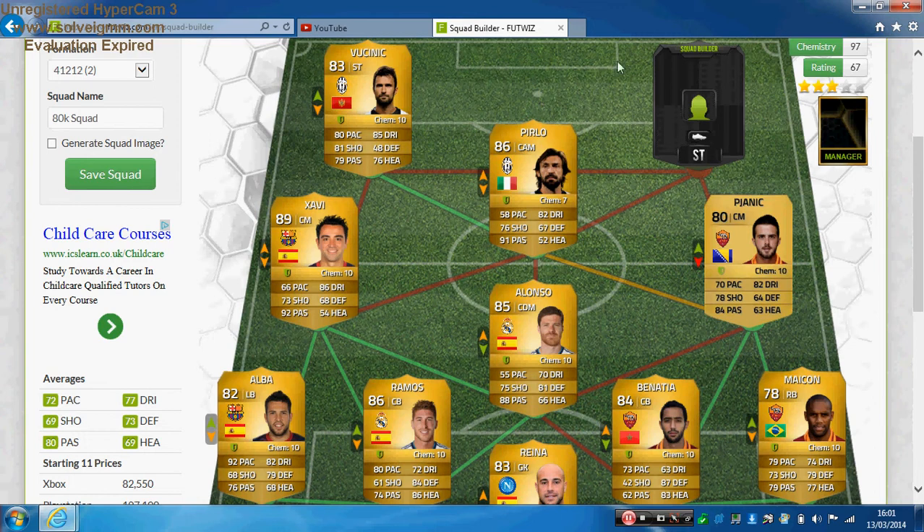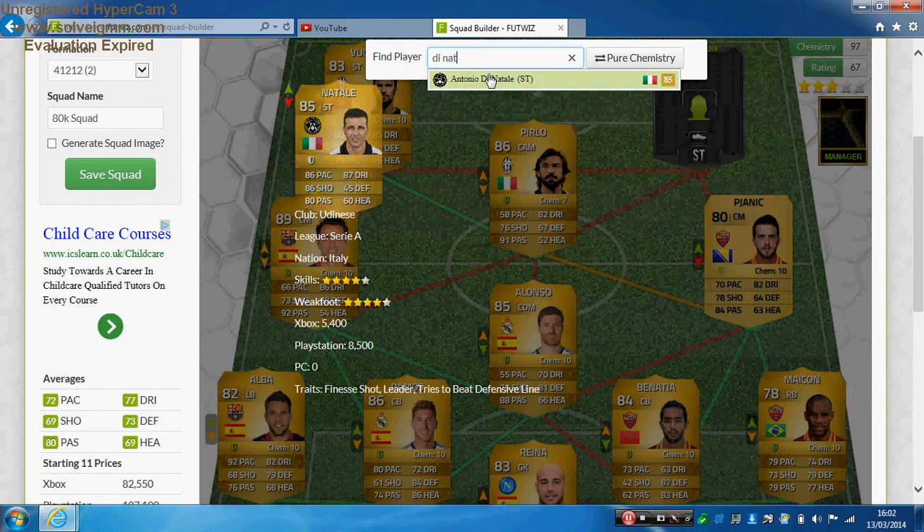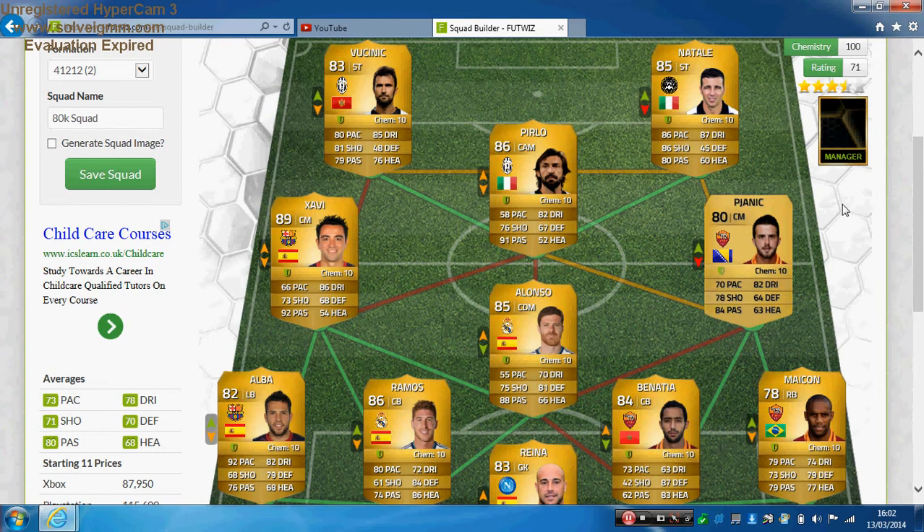The second striker is Di Natale for Udinese — I'm quite surprised at how cheap he is for his rating. Di Natale has 86 pace, 86 shooting, 80 passing, 87 dribbling and 60 heading. He's 5 foot 7, high attacking work rate, low defensive work rate, four-star skill moves, and you can get him for under 6k. I'm not sure why him and Ramos are so cheap but it's fine by me — more people can pick them up and have fun with these players. That's the team — let's quickly run through some averages.